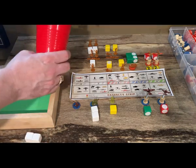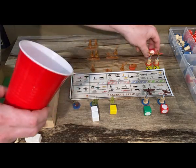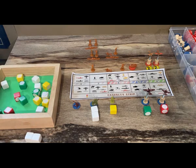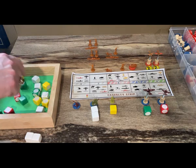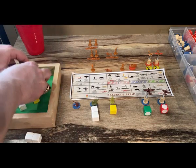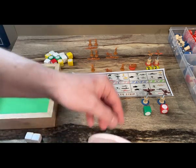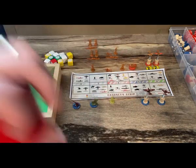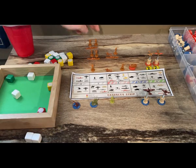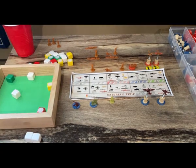Rolling dice for Manchuria: five ones, four twos, four threes, and two fours — nine hits total. The battle's over. The combined Chinese and Russian forces get defense and hit three times, so three of the infantry are killed, but the other infantry survive and the territory is taken.